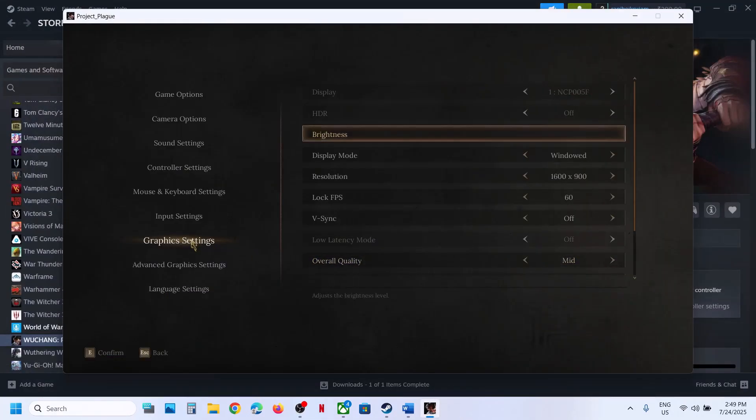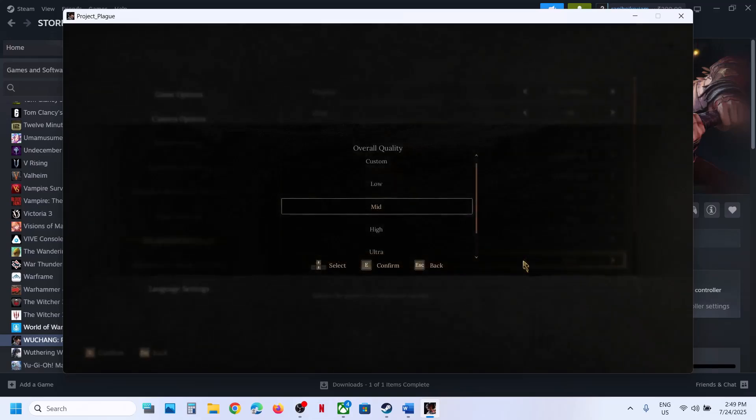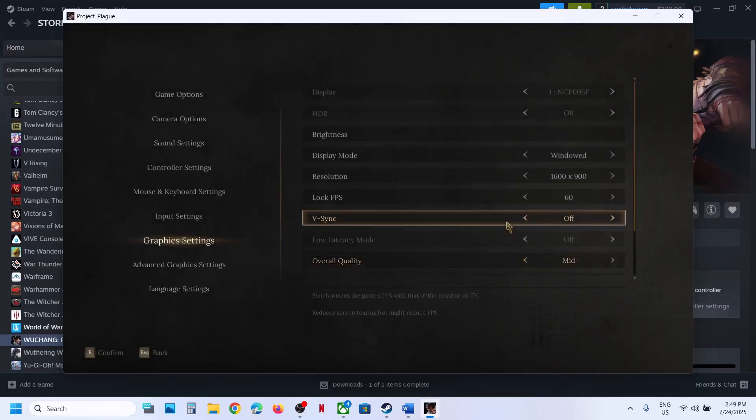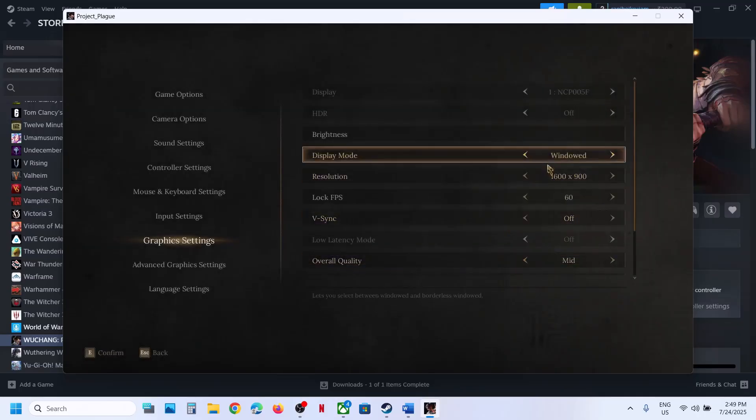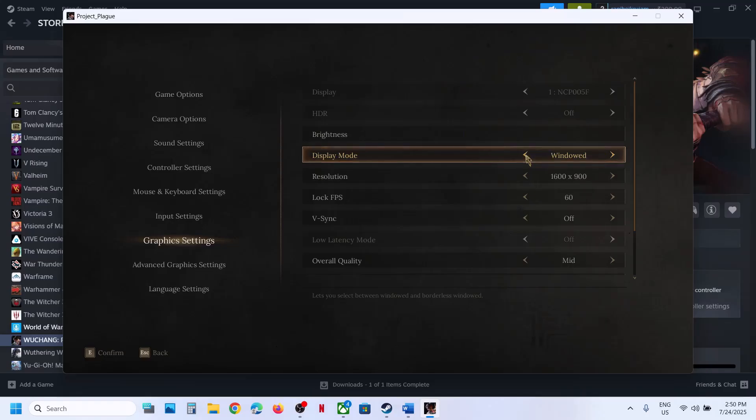Go to graphics. If the overall quality is set to Ultra, try High or even Mid, then confirm. Once you confirm, scroll up. If the display is set to Borderless Window mode, you can try Window mode.